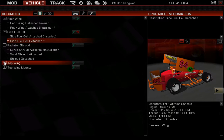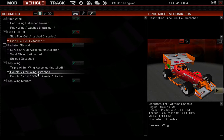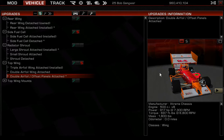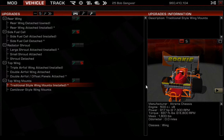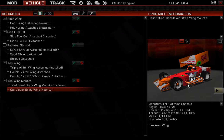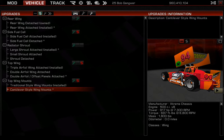You can choose whichever options you want — the three-element wing attached, the two-element wing standard, or the two-element wing with offset panels where one panel is higher than the other. For top wing mounts, traditional struts are attached by default. If you want to use a cantilever style — which a lot of guys have moved to in supermodified racing — you can put those on. They're a bit harder to see in the smaller window view.